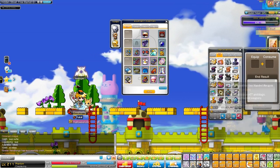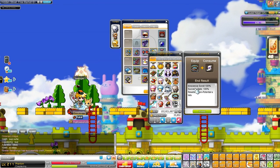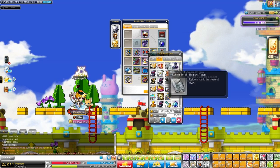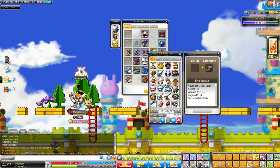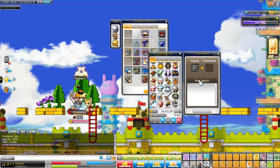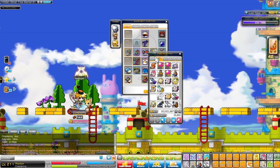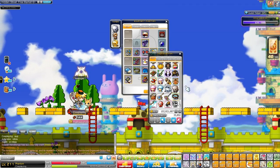Alright, let me figure out how to do this — I haven't cubed in so long. Here we go: consume this with this equip, resets all non-potential stats and upgrades. Done — sweet! So now it has my potential and it'll be clean. Awesome. Now first order of business: advanced garlic scroll belt 60%, please work... every... oh my god. Well, that's unfortunate — not according to plan.